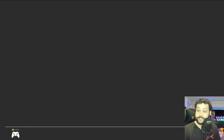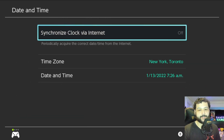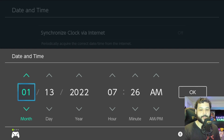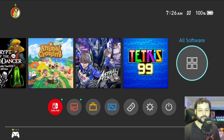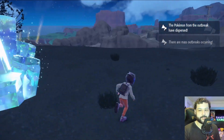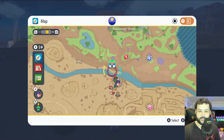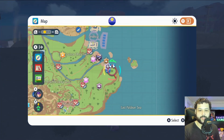To respawn the raid, hit the Home button, go to System Settings, scroll all the way down to System, go to Date and Time — make sure it's disconnected from the internet — then advance the date one day forward. Go back to the game and you'll see that a new Charizard raid has popped up.